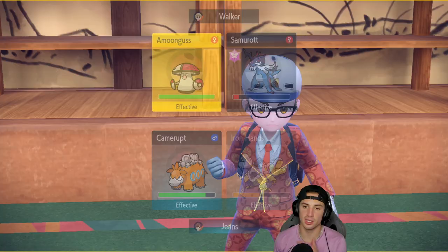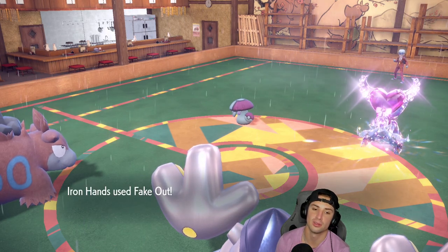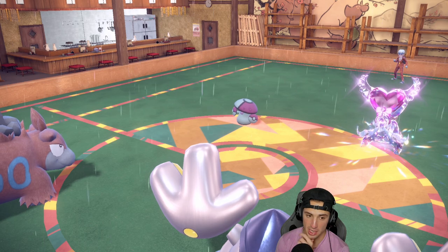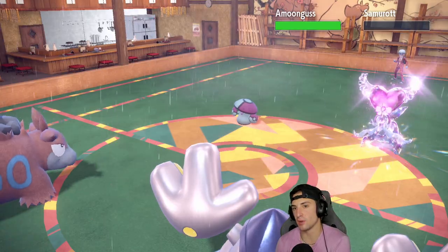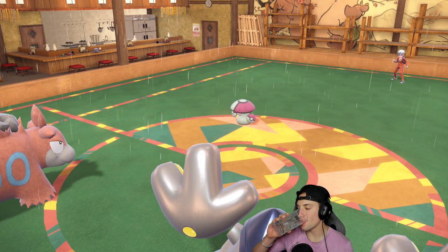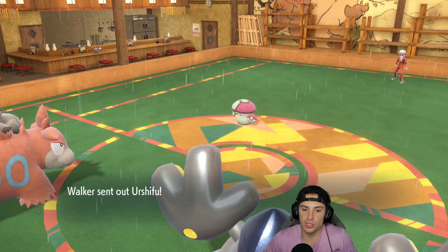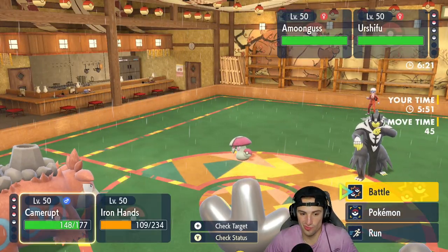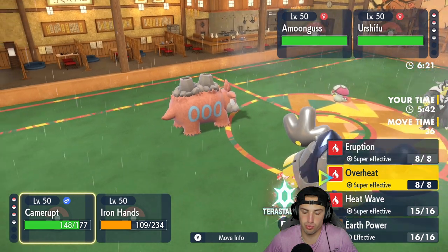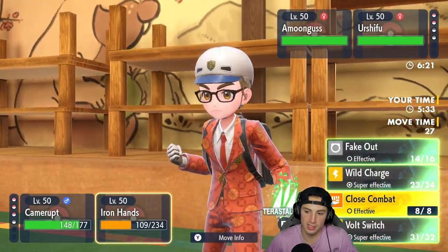Heat Wave KOs Samurott — and I swear if I missed that Heat Wave I was going to be very upset. But it lands, cool. Trick Room comes up and Amoongus arrives just as predicted — told you this was going to be a problem. Urshifu comes out next. I Terastallize Iron Hands and go for Wild Charge on Urshifu, with Overheat from Camerupt. One turn left in rain but still doing nice damage.